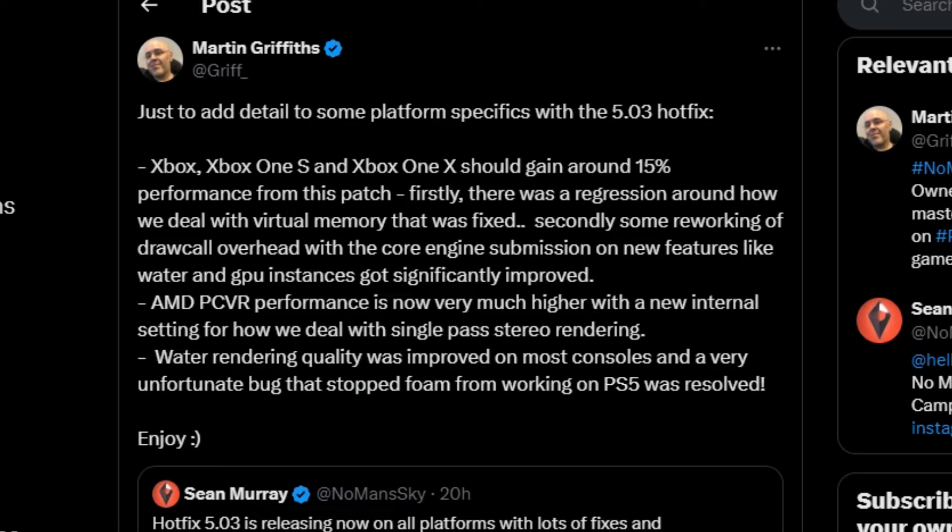Firstly, there was a regression around how they deal with virtual memory that was fixed. Secondly, some rework of the draw call overhead with core engine submissions on new features like water and GPU instances got significantly improved. I'm going to pretend for a moment I understood every single word of that highly intellectual sentence — I literally did not, but apparently some wizard programmer magic was done and it's been sorted.